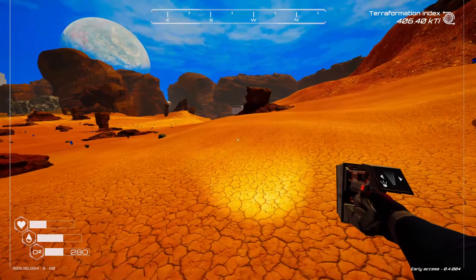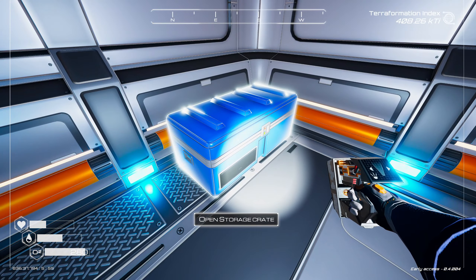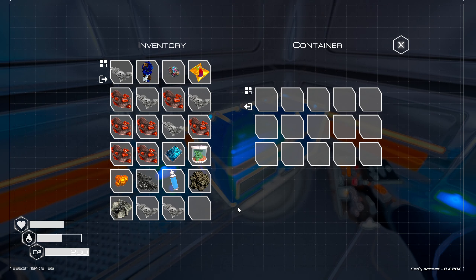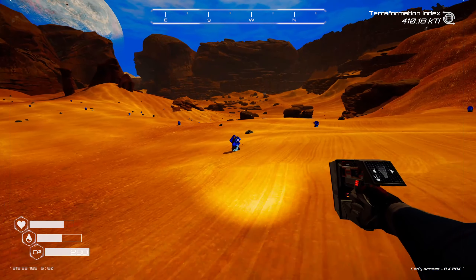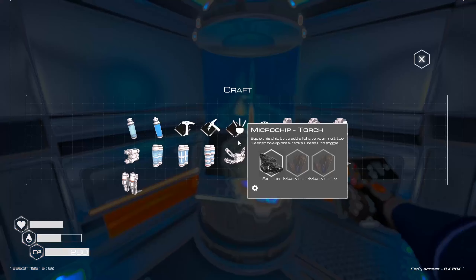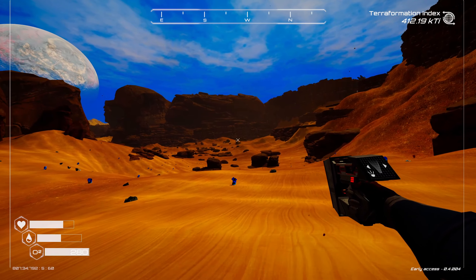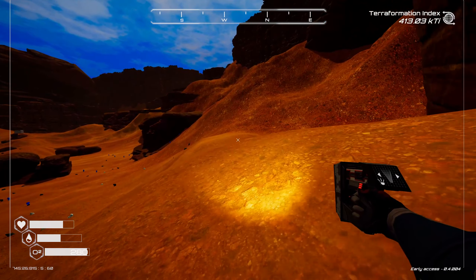I think I built another little oxygen hut down here somewhere. Yeah, there it is right there. This has a crafting station and everything. I never put an O2 in here. Let's eat this food, and it would be nice to craft another O2 bottle. I have another water bottle, just in case. Let's get out of here — you can see the other hut over there, and I can go up to the main base diagonally.